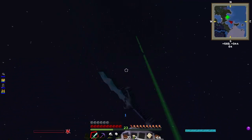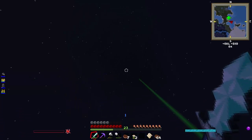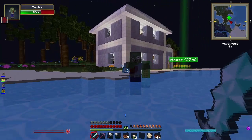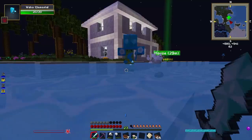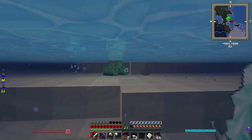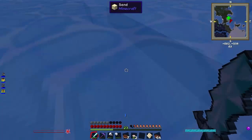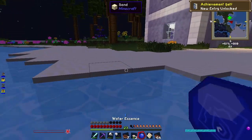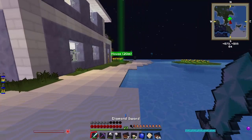What the heck is that? A water elemental! Whoops, I'm stuck underwater — he dropped water essence. Look at that texture!